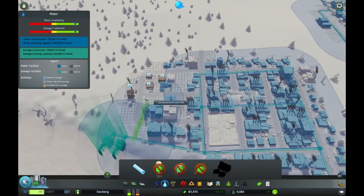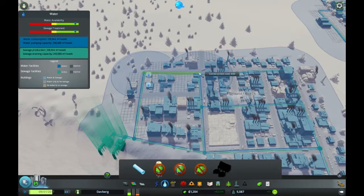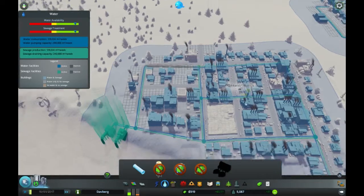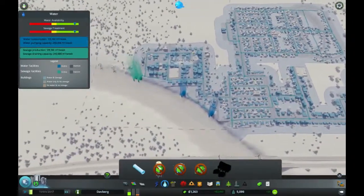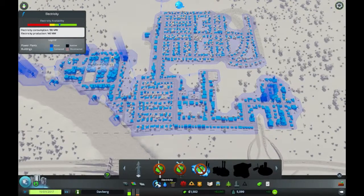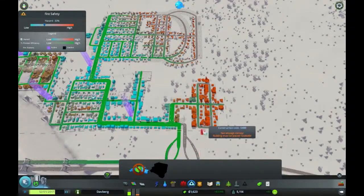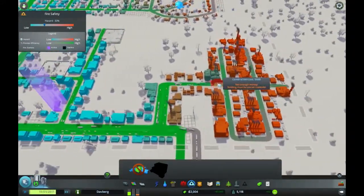Water — let's fix the water situation. There we go, that's good. So we're looking good on water. How about power? Power's looking pretty decent. I could probably put in a fire station here, but I have no room.